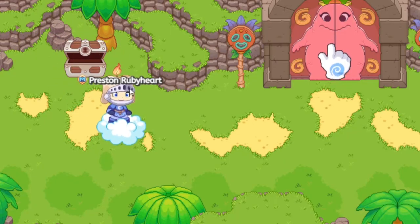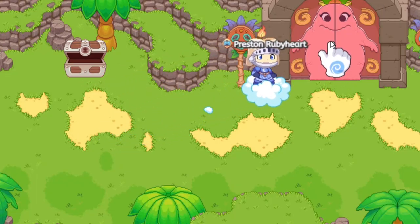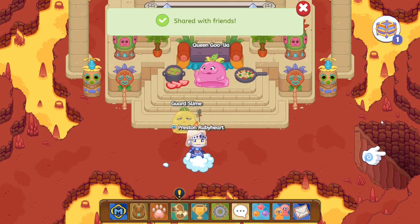You also have certain levels which you need to reach in order to equip staff. Let's head inside and see what happens — it tells us to go to the side over here and we'll see what unfolds.